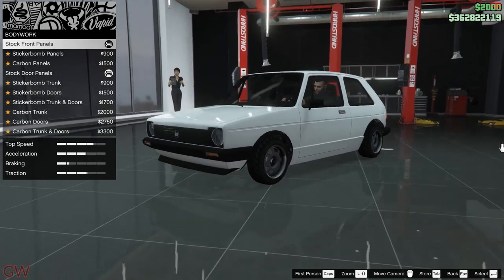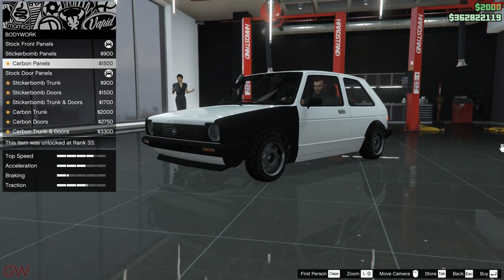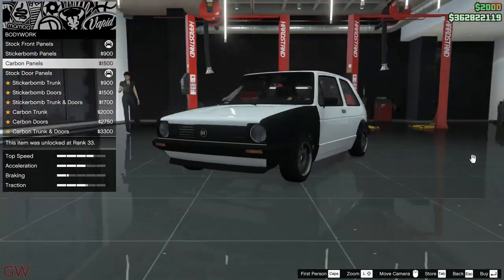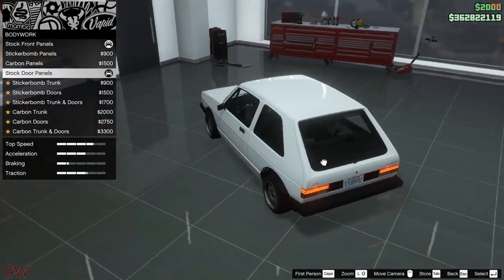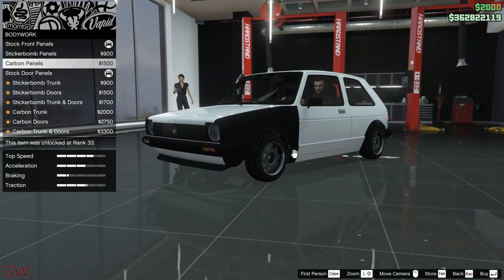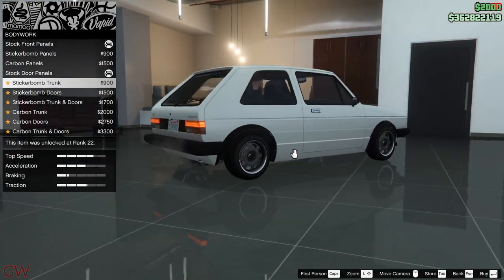Starting with bodywork, we have the sticker bomb ones, the carbon panels, and all those options. I'm not a huge fan of the sticker bomb ones — some of you are, but I'm personally not. You also have the carbon doors and the trunk.